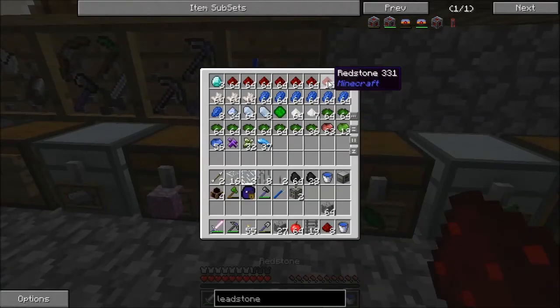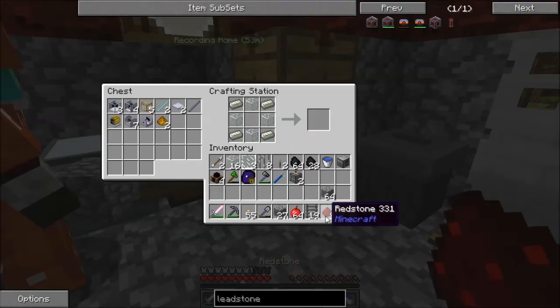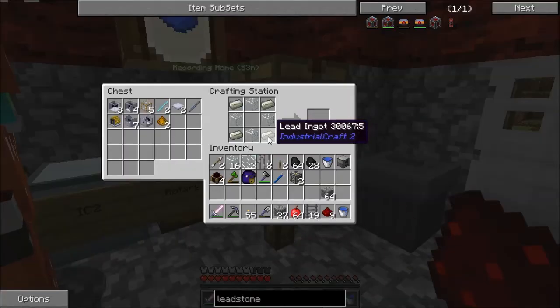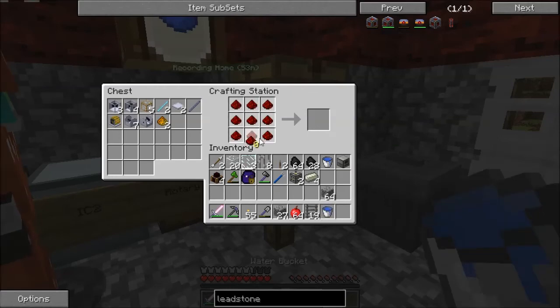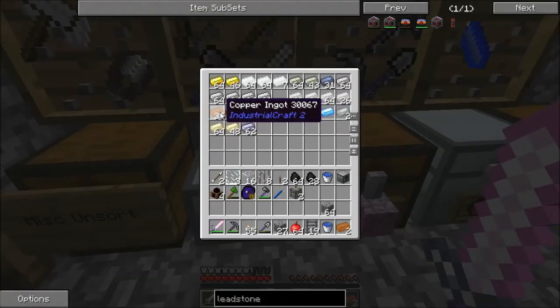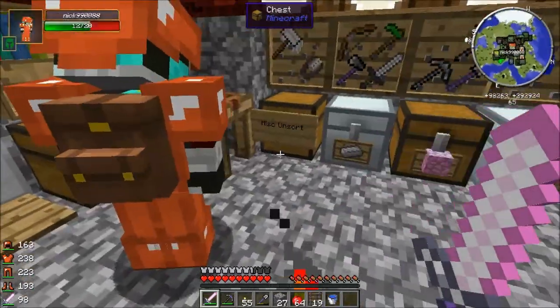So, where was I? Oh right, energy storage. The leadstone energy cell allows energy storage for thermal expansion. The leadstone energy cell is the first tier of power storage. Unlike previous versions, where we basically had to get pretty far up the production tier before you could actually work on anything useful.